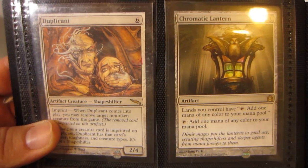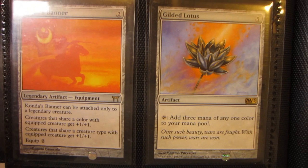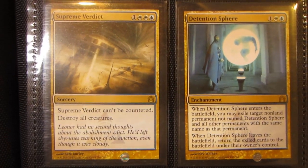Duplicant from Mirrodin, Chromatic Lantern, Konda's Banner, and Gilded Lotus from M13. Legion's Initiative, Abrupt Decay, Supreme Verdict, and Detention Sphere.